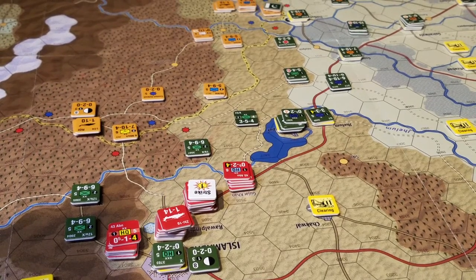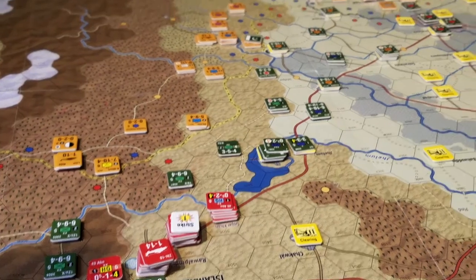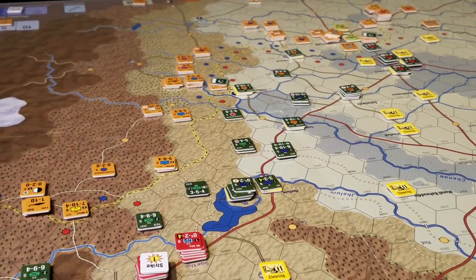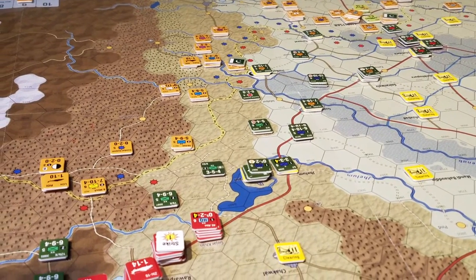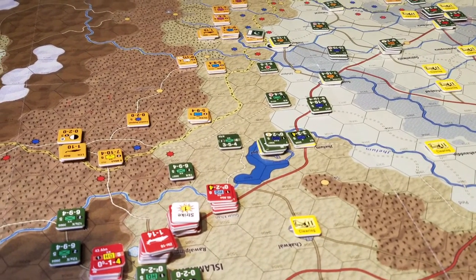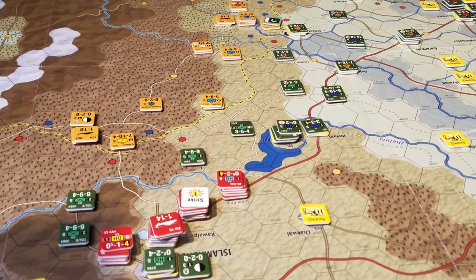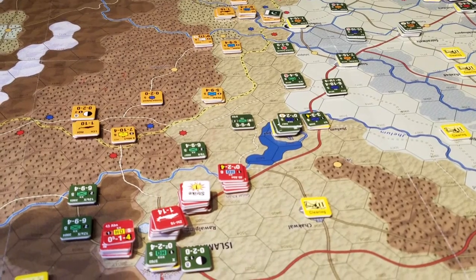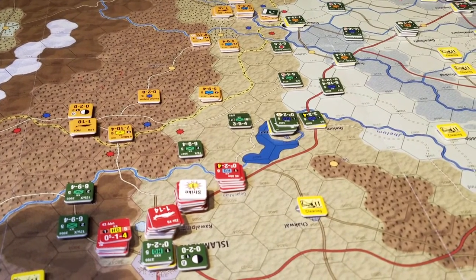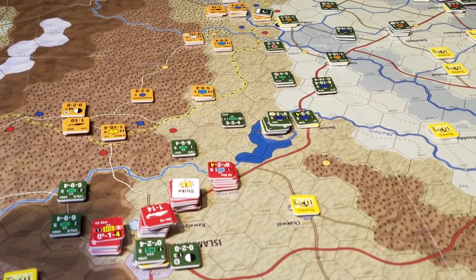I kept the attack on the HQ for the Chinese airborne the same, and then down in Lahore I changed an attack and actually knocked a step off a combat unit in Lahore as well. That's the end of the phase for all this missile bombing and shooting, and now we're going to move on to allocating aircraft strikes, which will probably take a little while and be deadly.